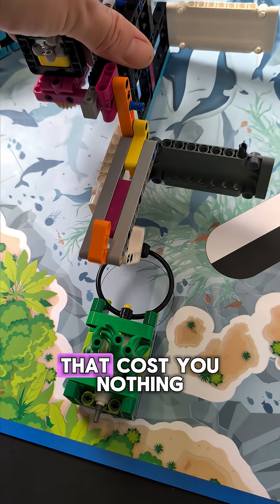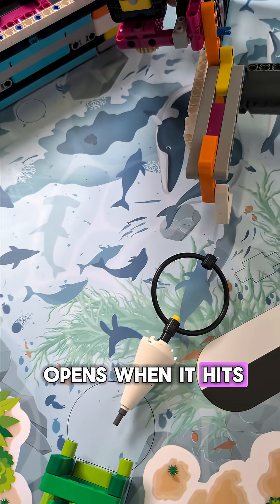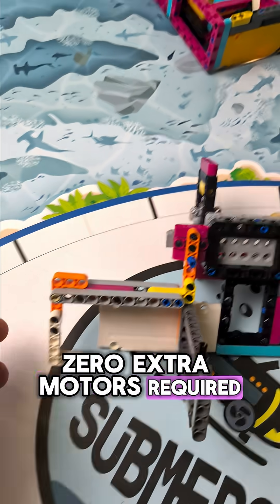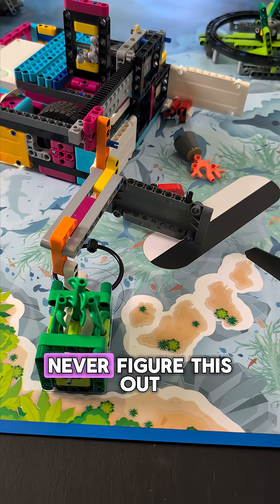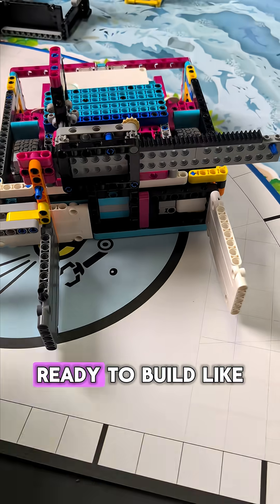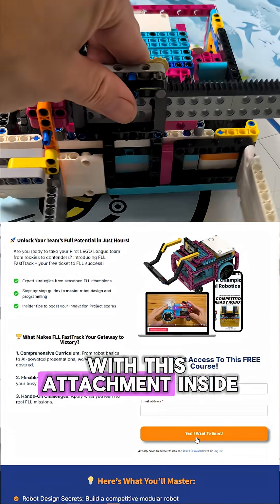Step two: add a passive function that costs you nothing. This one-way trap opens when it hits the model and locks shut to collect the loop piece — zero extra motors required. A lot of teams never figure this out, and as a result, perform poorly on the table.